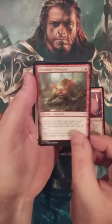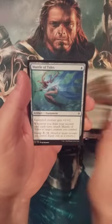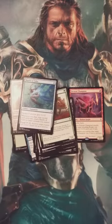Lockthwing Gargoyle, Bloodhaze Wolverine, True Love's Kiss, Wildwood Tracker, Mantle of Tides, and Lonesome Unicorn to close out the pack.